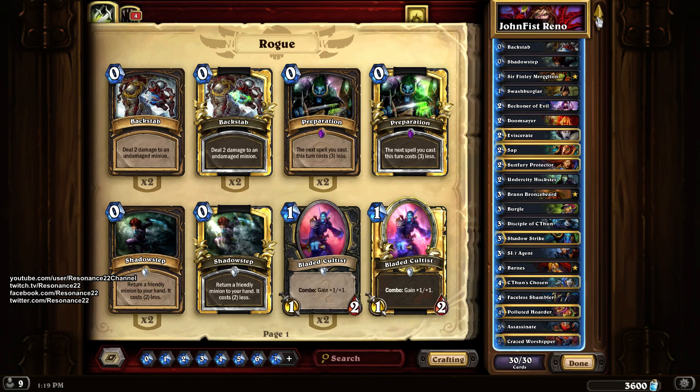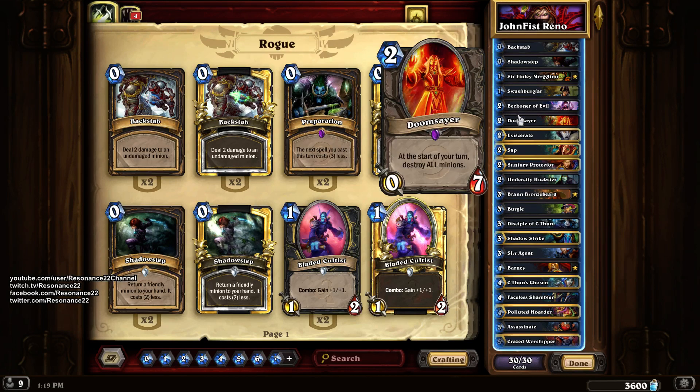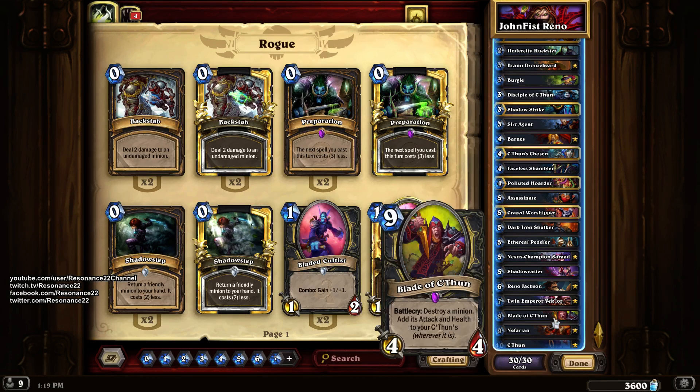This is a C'Thun deck, built around these minions which, whenever you play them, Battlecry: give your C'Thun +2/+2 wherever it is. The idea is that you buff your C'Thun so it's absolutely ginormous, and then you play it — that's our win condition. If you buy just one Whispers of the Old Gods pack, you get C'Thun for free, and C'Thun can make some excellent budget decks, though this is not one of them.